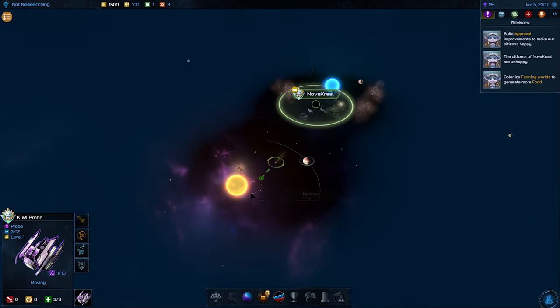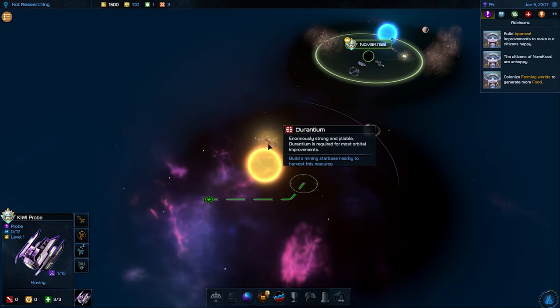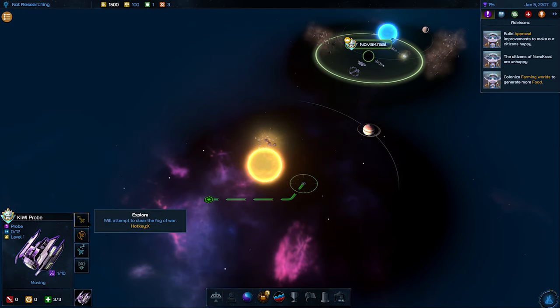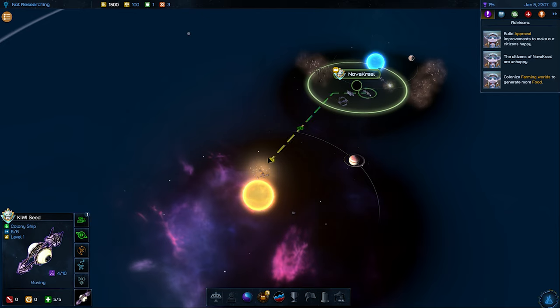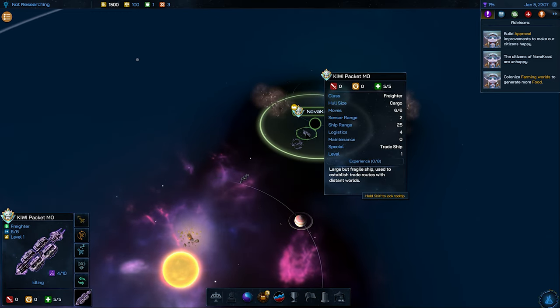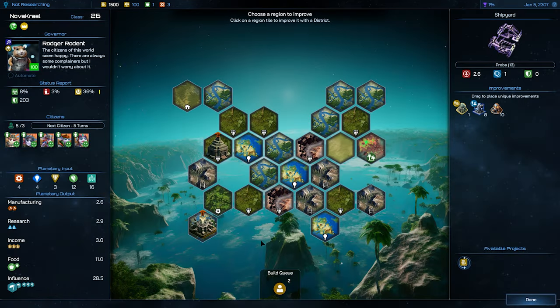The probe and surveyors get sent out first. The probe is unmanned — you can explore the map, get rid of that fog of the unknown — and then the surveyor can come in and detect and research anomalies for in-game events. On top of that, you've got the colony ship, pretty important for establishing your foothold — whatever hold you have — on new worlds, colonies or core worlds that you can manage.